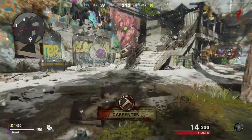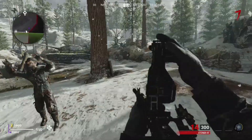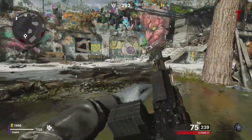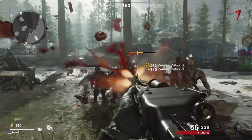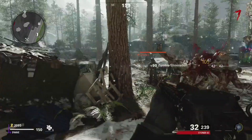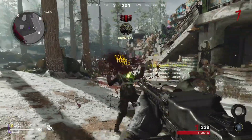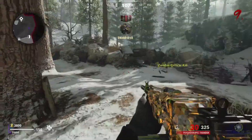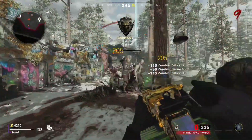Despite all this, the Stoner does have its disadvantages. Obviously being an LMG it's got a slow reload speed and a super slow running speed. The movement speed issue can obviously be solved with Stamina Up, but if you're looking to save up points for Pack-a-Punch this really isn't that convenient. Overall I would say that the Stoner is definitely a good weapon to go with as the trade-off is definitely worth it for the extra bit of firepower, making it a lot more worthy than guns like the XM4, which while it does have a quicker movement speed, does have a lot less firepower.